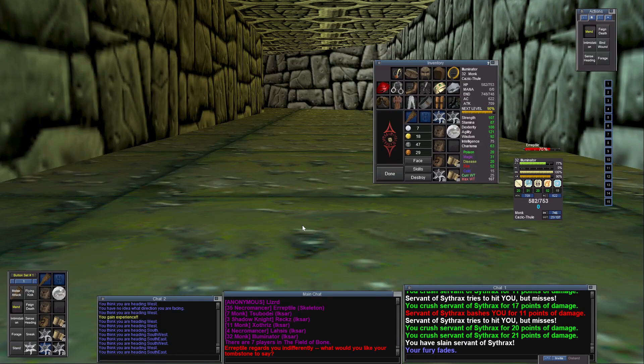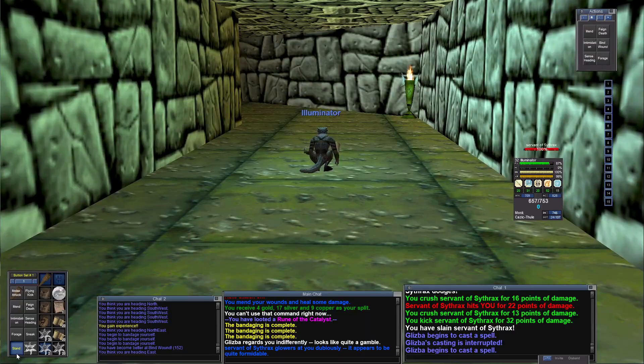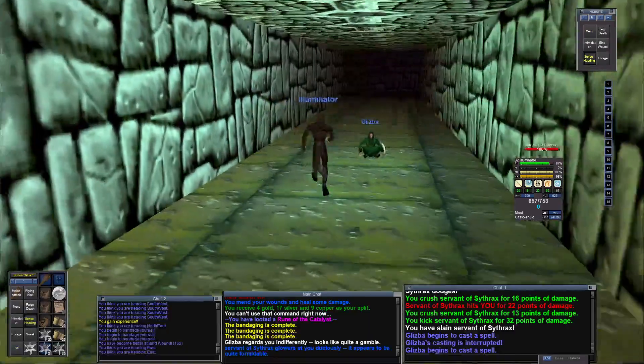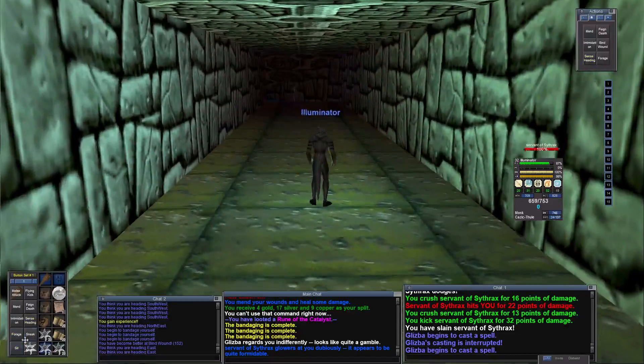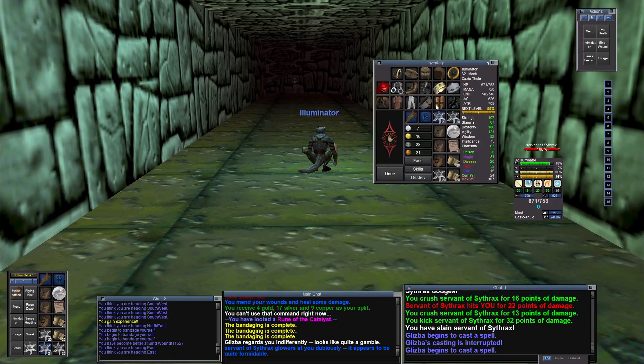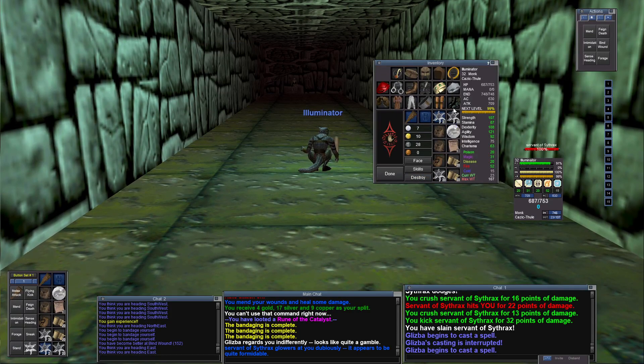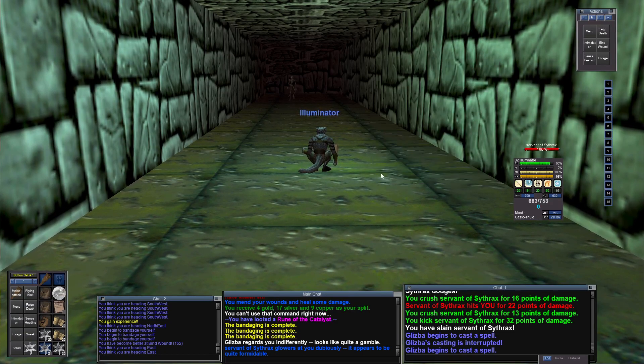I'm level 32, almost level 33, working at it. Let's get this final kill to level up. There's this guy who came in here — he's a Necro, same level as myself. I'm not quite ready, but mend is active. I've got 99% of my experience in the level, and this is going to be the kill that gets me the level. Before I start, let's get rid of all my copper. As you can see, I have 630 AC, and we're going to see where I stand on AC gains after this next level.